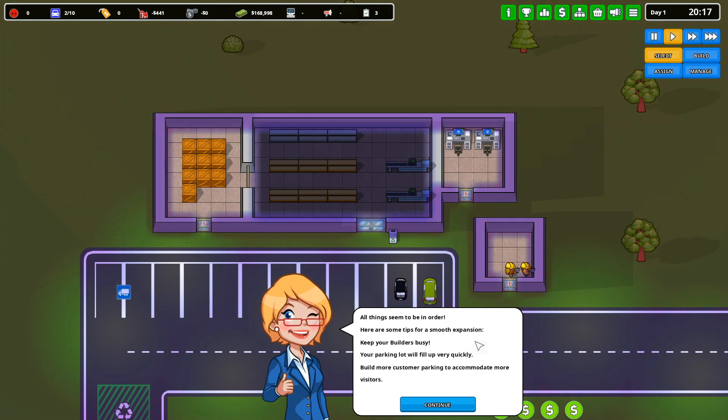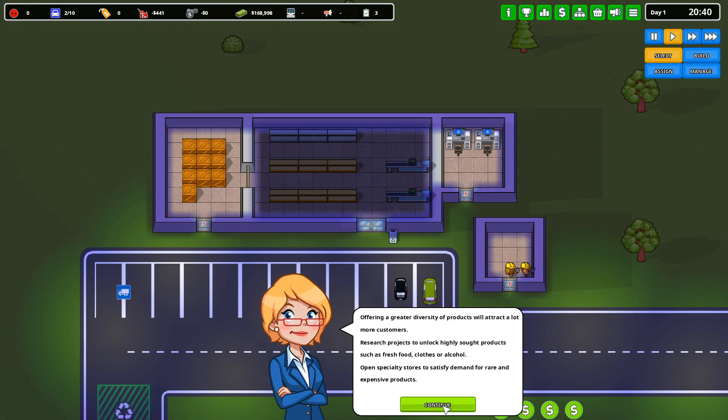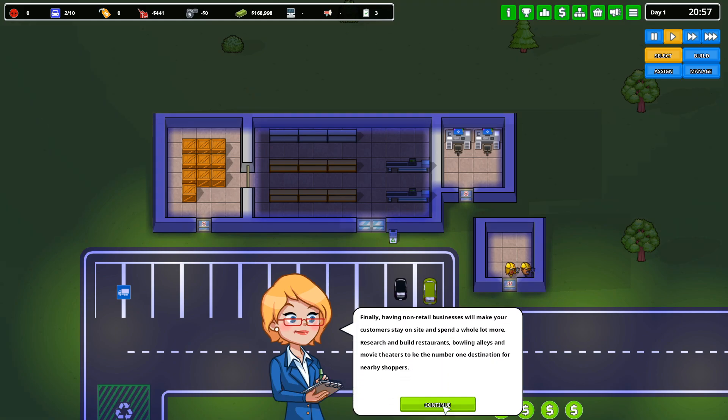Here are some tips for a smooth expansion: keep your builders busy. Your parking lot will fill up quickly — build more customer parking to accommodate more visitors. The default store opening hours are unambitious — manage your store to open earlier and close later, and you'll need to hire cashiers for those hours. Offering a great diversity of products will attract more customers. Research product projects to unlock highly sought products such as fresh food, clothes, or alcohol. Open specialty stores to satisfy demand for rare and expensive products. Non-retail businesses will make your customers stay on site and spend a whole lot more — research and build restaurants, bowling alleys, and movie theaters to be the number one destination. Thank you for following this tutorial — you're on your own now. Tool tips and notifications are your friends. Let's fill this wild land with concrete and capitalism.